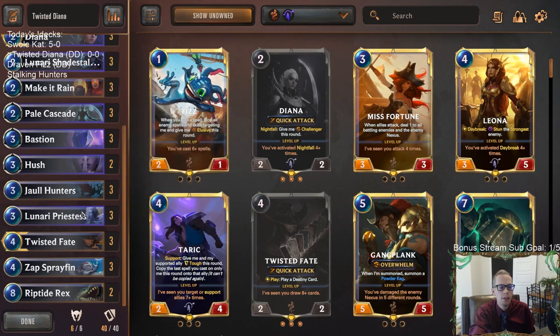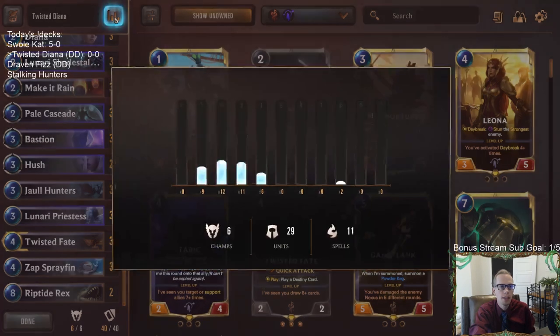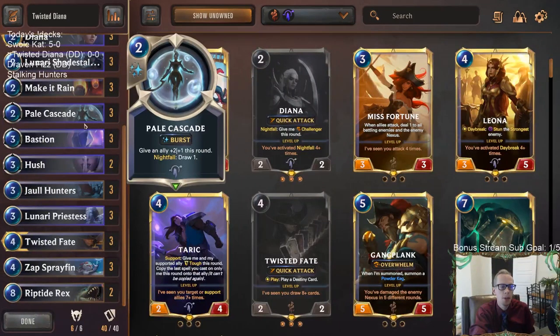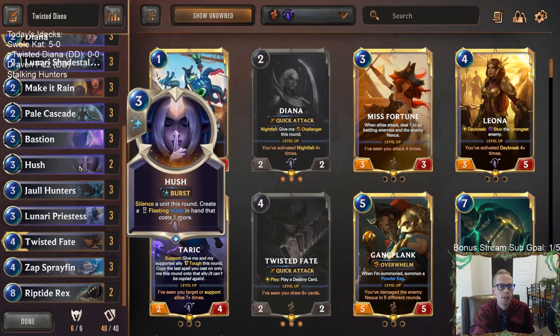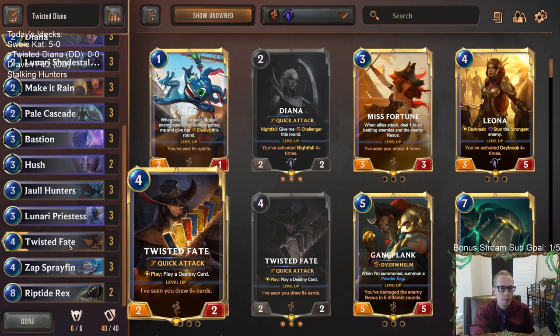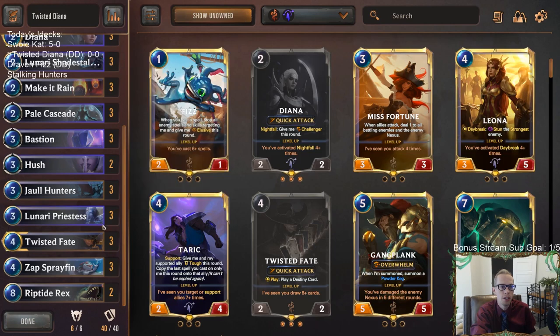Our only spells that cost three or less - really just our only spells in general - are these eleven: Make It Rain, Pale Cascade, Bastion, and Hush. All those spells are just awesome - four incredibly good spells for Sprayfin to draw. So we know every time we play a Sprayfin we're drawing something really good. We don't have any Warning Shots in here. This is Targon with Bilgewater, so we have Twisted Fate with Bastion - a wonderful combination to help protect Twisted Fate and help us level him up more.